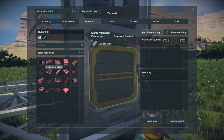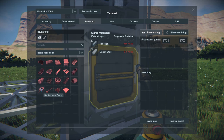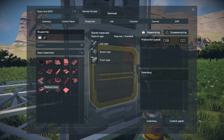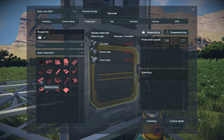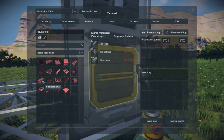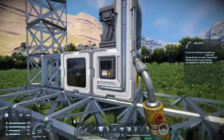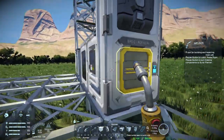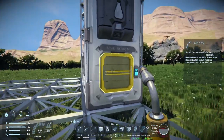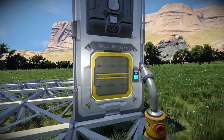If we go to the basic assembler's production menu, we can now make power cells, large steel tubes, bulletproof glass for windows, radio components for antennas, and even some medical components. Medical components are a bit odd though - if you try to make them you won't be able to, because they require silver and the basic refinery can't refine silver.